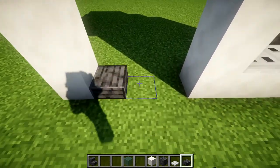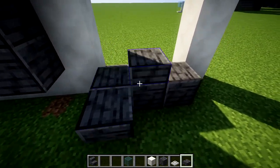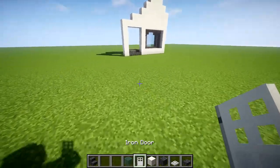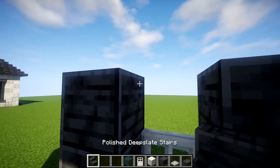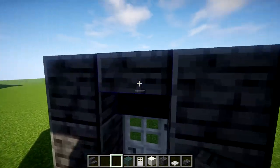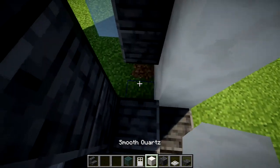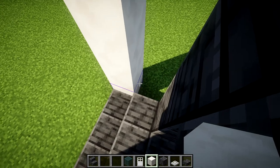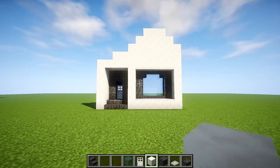For the entryway, we're going to have a half slab go up, then a full block, and then back here we'll have our actual doorway. On the second full block, you put the door. We frame it with polished deep slate, top it off with a polished deep slate stair, and go up one more time to frame it off. Then we fill the rest in with quartz glass blocks so there's no visible air around it.